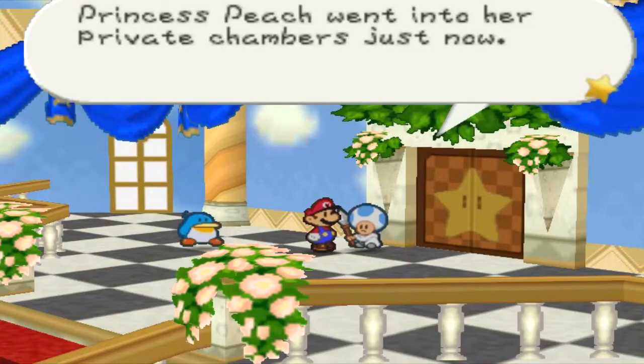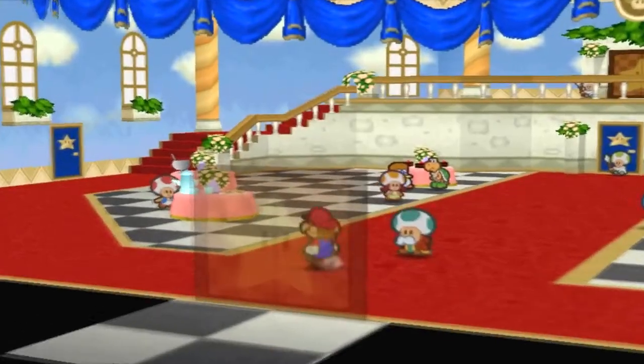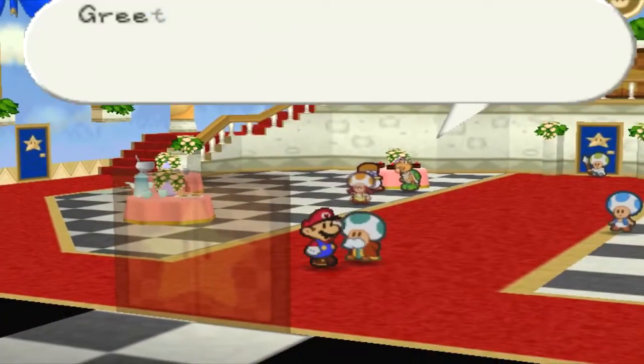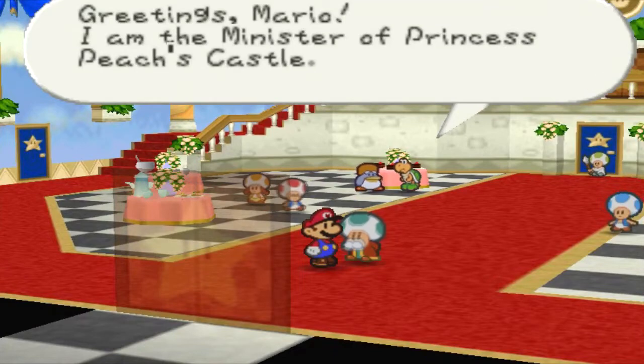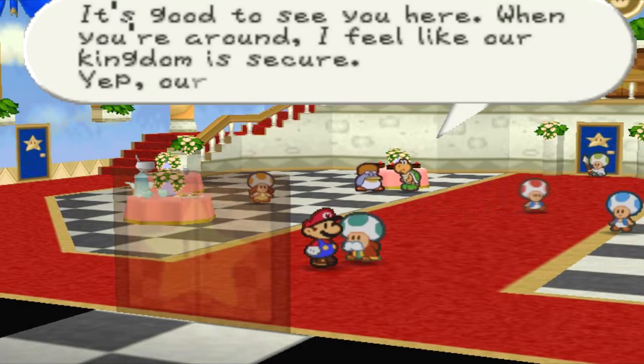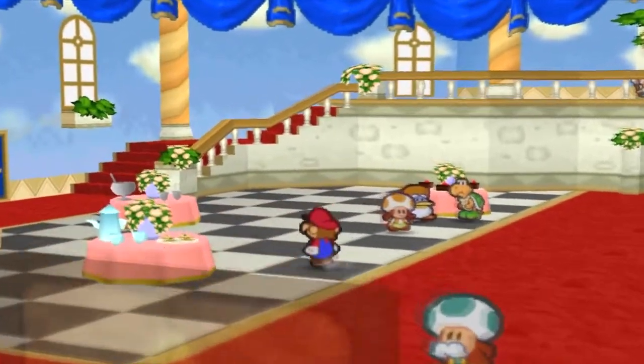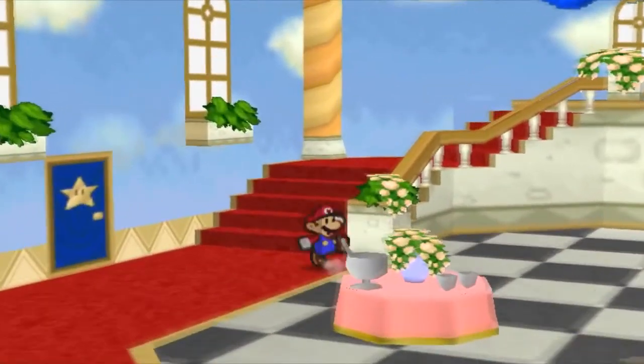Princess Peach went into her private chamber just now — she must be a bit tired. As I talk to someone else: greetings, Mario. I am the minister of Princess Peach's castle. It's good to see you here. When you're around, I feel like our kingdom is secure — our future looks bright. Absolutely nothing could go wrong here. Honestly, nothing can go wrong.